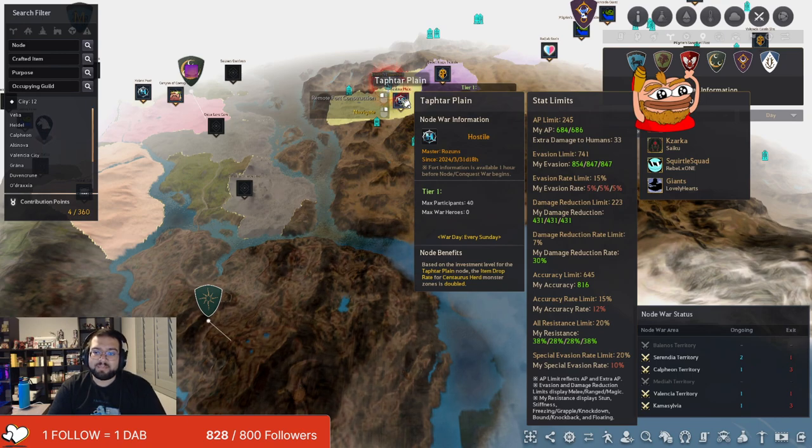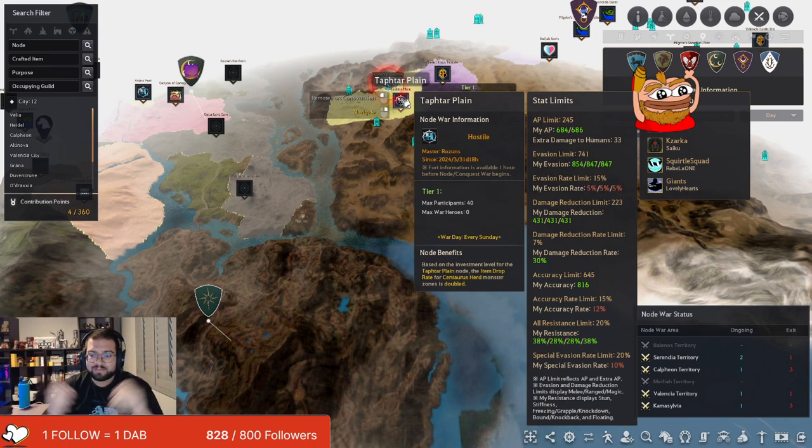This one is telling me that my AP limit is 245, and then it tells me that my AP is 684. So that means we already hit the cap for the AP, we don't need to worry about it. So every single thing that you see that's red is something that you can actually manipulate with your crystals or accessories as well. Once we have this baseline of what we need to do, then we can actually equip certain things to actually make us do more damage.